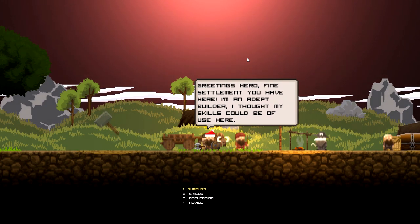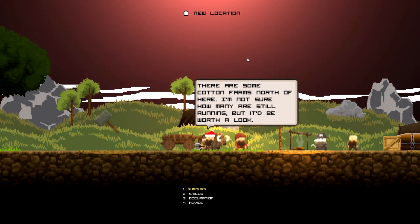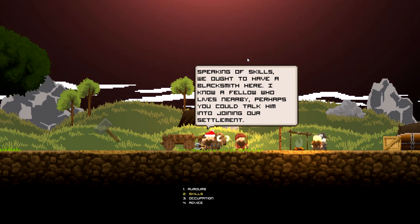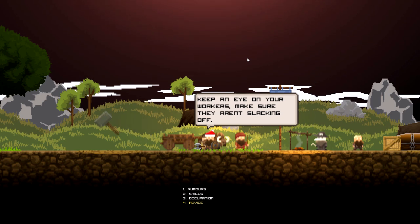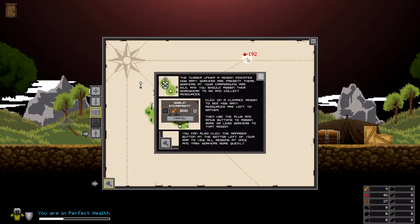Greetings! I'll find settlement you have here - I'm an adept builder, I thought my skills could be of use here. There are some cotton farms north of here - not sure how many are still running, but worth a look. Speaking of skills, we ought to have a blacksmith here - I know a fellow nearby, perhaps you could talk him into coming to your settlement. His occupation is a foreman. His advice: keep an eye on your workers, make sure they aren't slacking off.